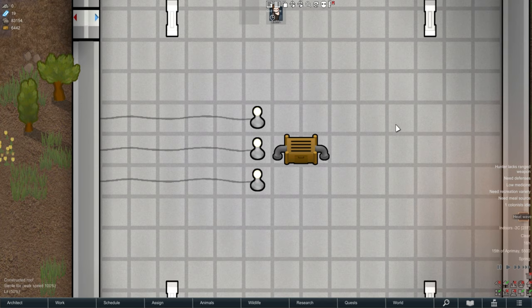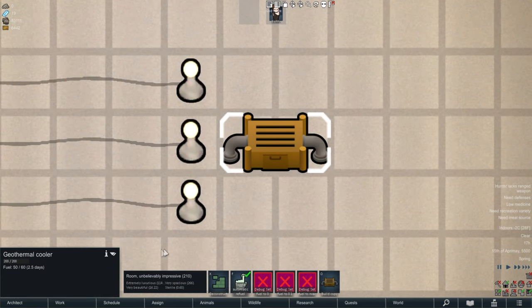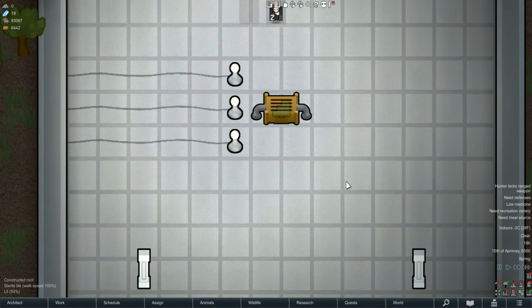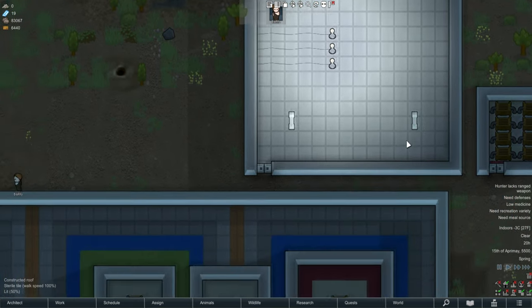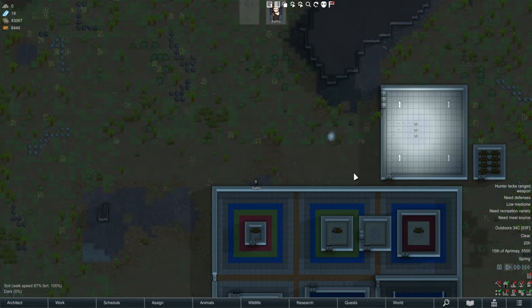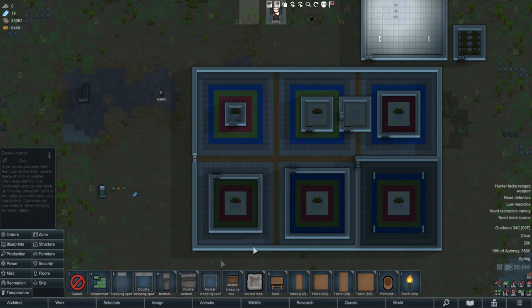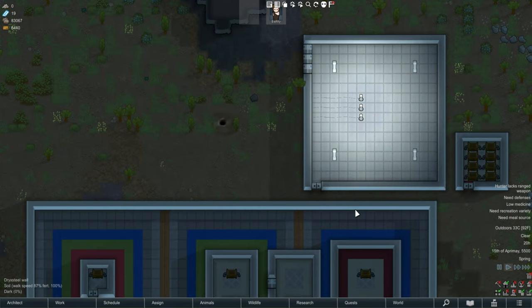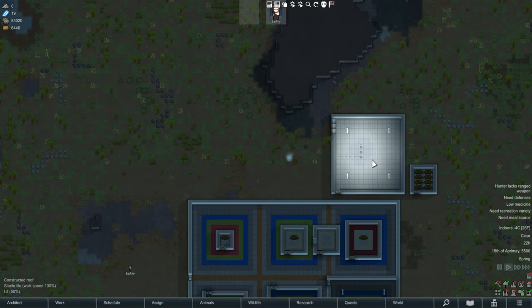One complaint: when you break or deconstruct it, you don't get any materials back. Balance-wise, this is a single-player game so it's not a huge deal. It's just cooling a room - you can do that with passive coolers, but passive coolers are a nightmare. You can't get into the negatives though, so you can't freeze your meals, which is the difference between life and death in some colonies.